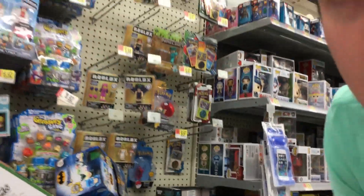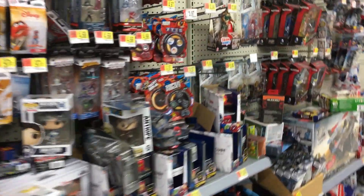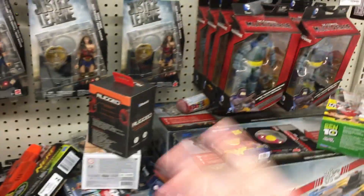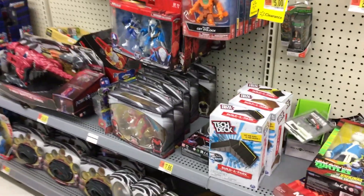We're going to do something we hardly ever do — let's start looking down the toy aisle and see if there's anything just sitting here. We have some WWE action figures. Teenage Mutant Ninja Turtles, Power Rangers, Marvel over here. I don't think they have anything else. Let's go ahead and head up to the very front of the store where they keep all the good stuff — all the good Pokemon cards.